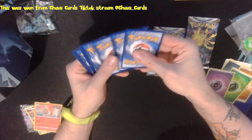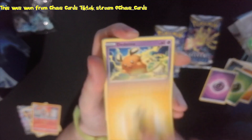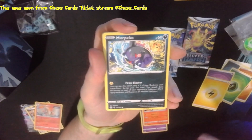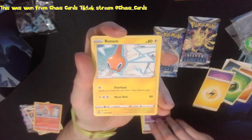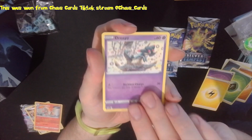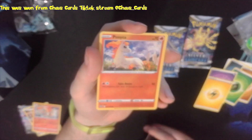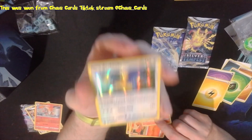One, two, three, four. Starting this off with Electric Energy - maybe this pack will be electric. We've got a Dedenne, a Braixen, Munchlax, Swablu, Swirlix, Rotom, a Dreepy, Vulpix, a Ponyta which is a Reverse Holo - that can go well with the holo Rapidash. And the Rare - hey, it's a Rare - Archeops holo.